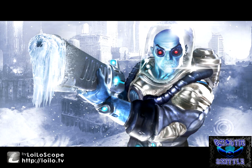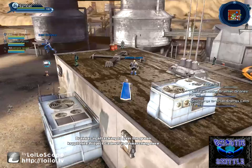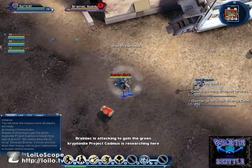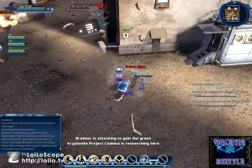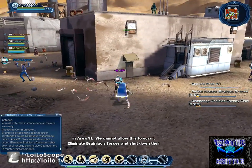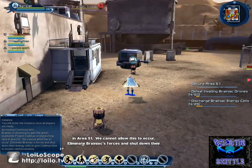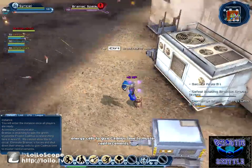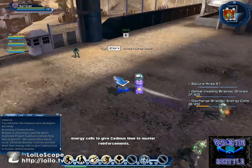The queue popped after like 10 minutes — I was about to say if this queue doesn't pop, we're gonna hit the end of the video. But to gain the green kryptonite project Cadmus is researching in Area 51, we cannot allow this to occur. Eliminate Brainiac's forces and shut down their energy cells to give Cadmus time to muster reinforcements.